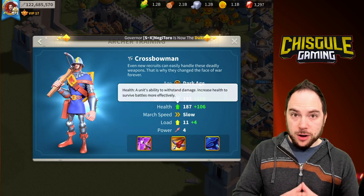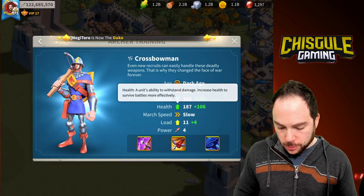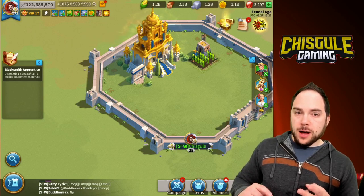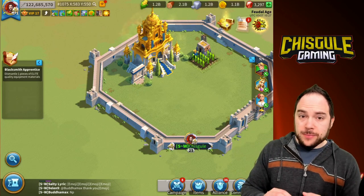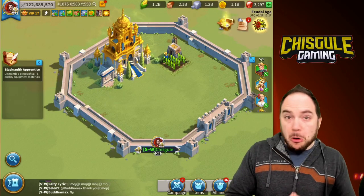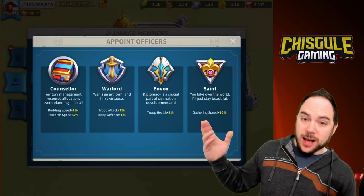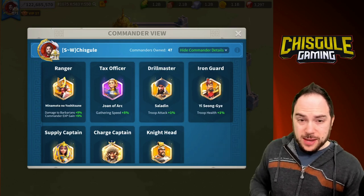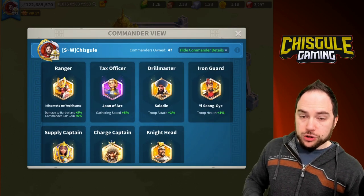This brings us to all the buffs you need to get to the top of the board. You need 50% army expansion, a troop rune — attack, defense, or health, I prefer attack for this. You need a token — between attack or defense, I prefer the attack token. Make sure your city skin is right. You could have an officer buff for troop health, or attack and defense — the 2% is better than 1%. Set your primary commander to damage to Barbarians, and your secondary to Knighthead for 2% stats, which is a slam dunk better than 1% health or troop attack only.